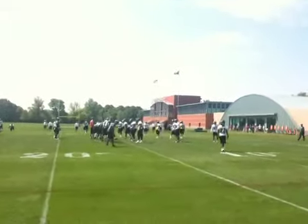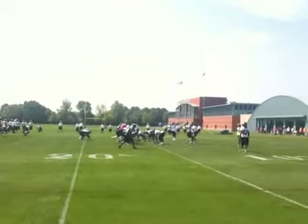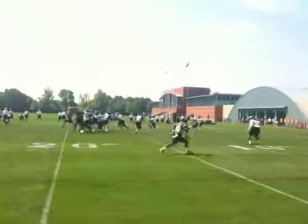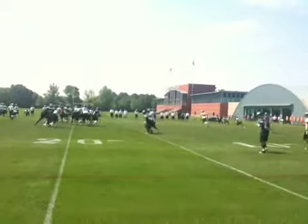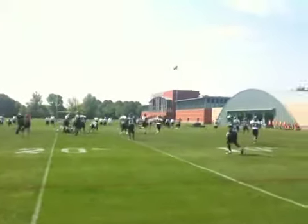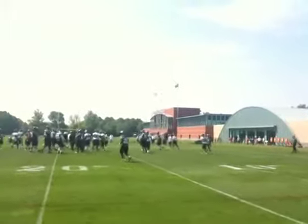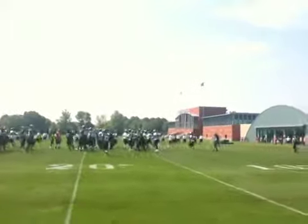Here you got Deshaun Jackson inside, you got the close split, which means you got to watch the motion outside. You got to deal with Jackson inside. Good pass over — Selleck at the crossing route, and Cobb got the ball to him.